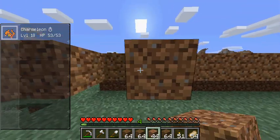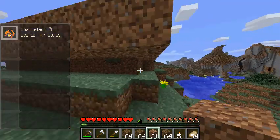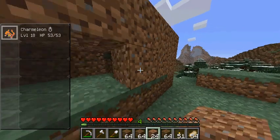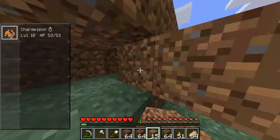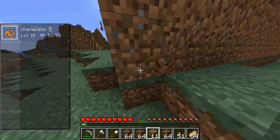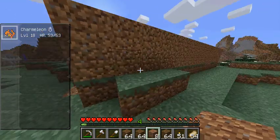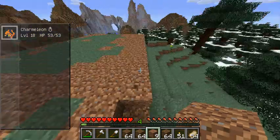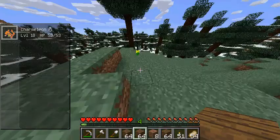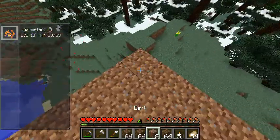I'm just going to finish right here, and then I think we can start building our house. Here we go — yep, there we go. We don't have to waste the dirt by putting it too thick there. Okay, looks good! We can start building the house here on this little platform — this amazing platform that I built.